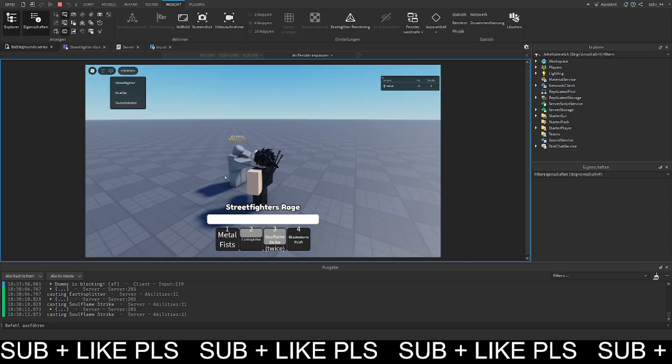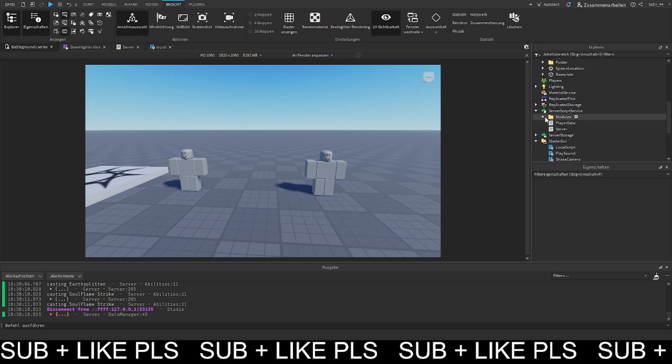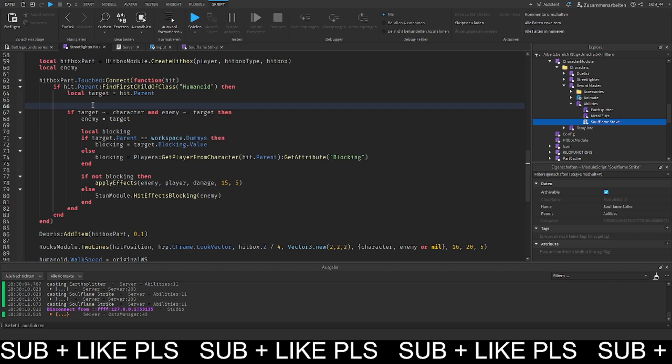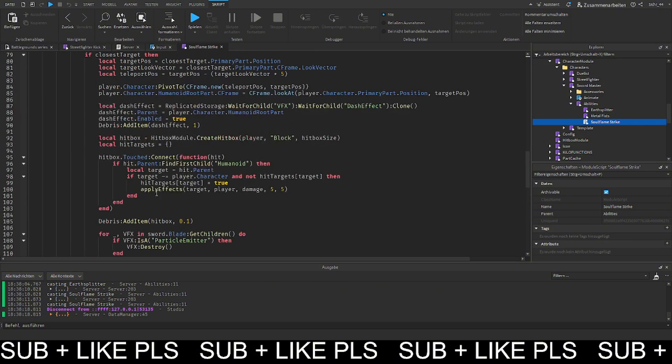We can do this as an example for some other abilities too. For the Salt Master, the soul flame strike should be blockable, so we can copy the logic from the street fighter's kick. We get the blocking variable up here and scroll down to the apply effects section.